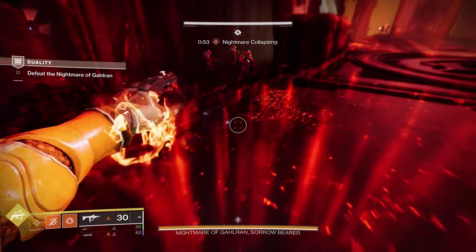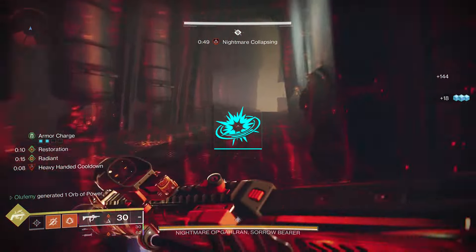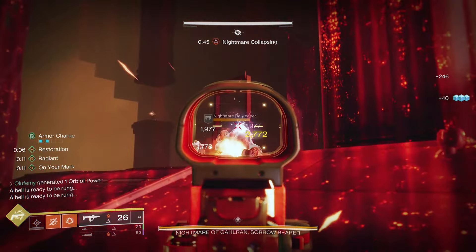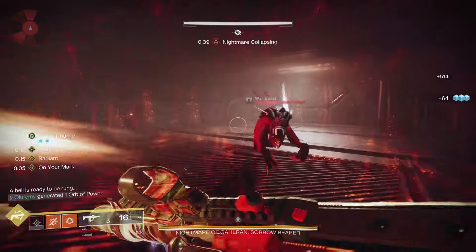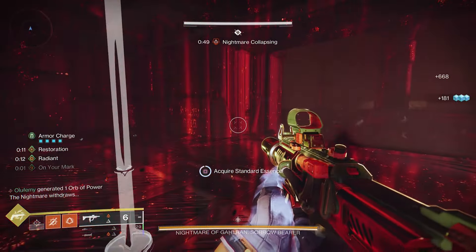Bungie just released a new artifact mod called Solar Fumination that's honestly breaking the game right now. It's basically a mod that increases the damage and the size of your ignitions, so if you're not using a build that has ignitions right now, you're throwing because this stuff is pretty cool.